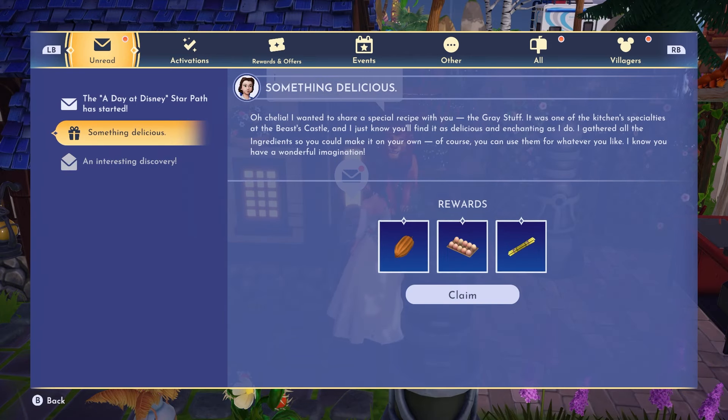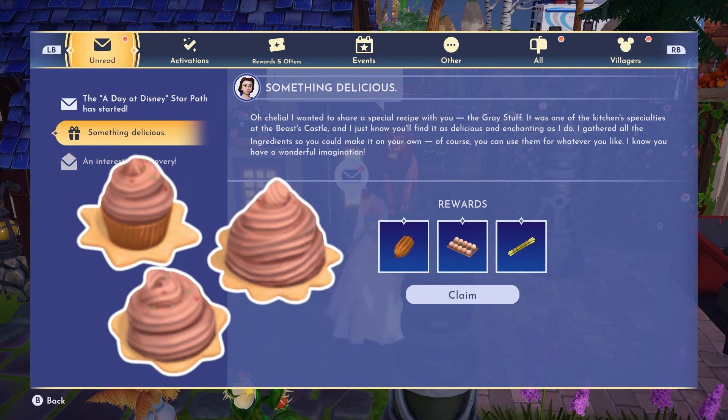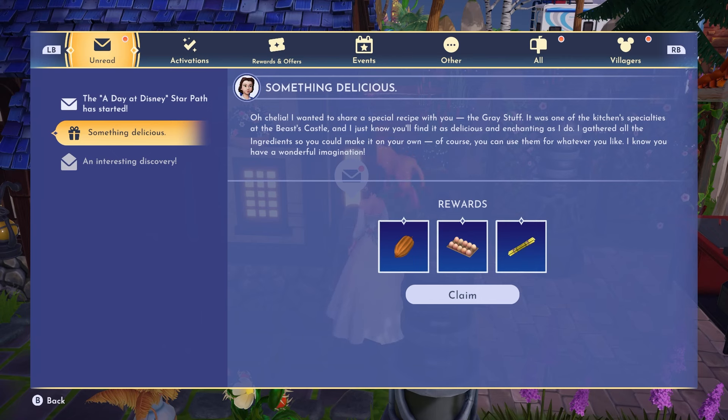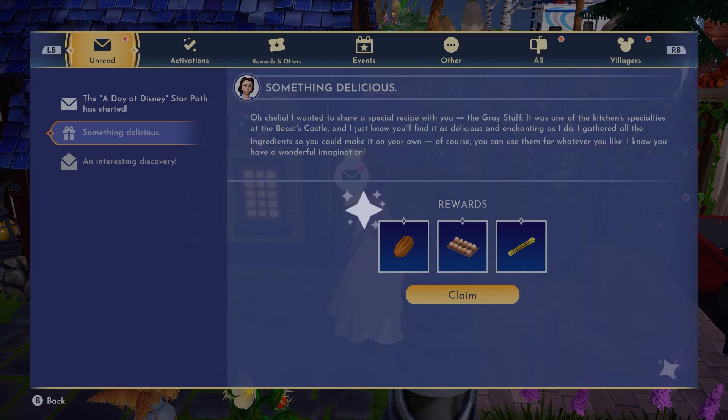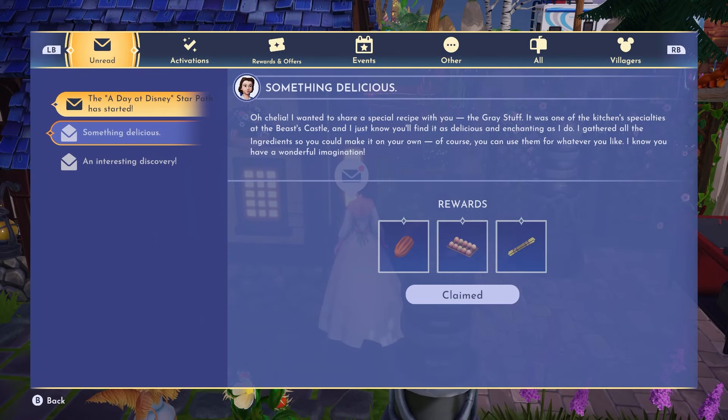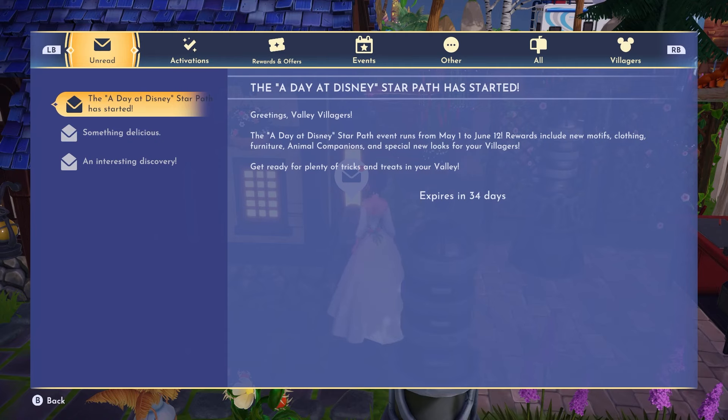Our second mail is something delicious, and it comes from Belle: 'I wanted to share a special recipe with you — the gray stuff. It was one of the kitchen specialties of the Beast's castle, and I just know you'll find it as delicious and enchanting as I do. I gathered all the ingredients so you can make it on your own.' Now where was this when I didn't know what the gray stuff was? Thank you to all of you who told me — at least now I have the ingredients and the exact definition.